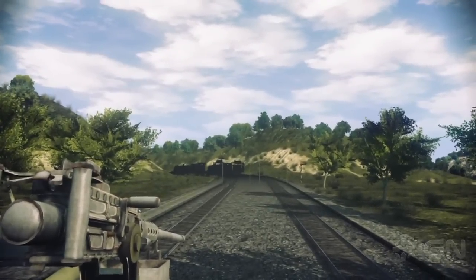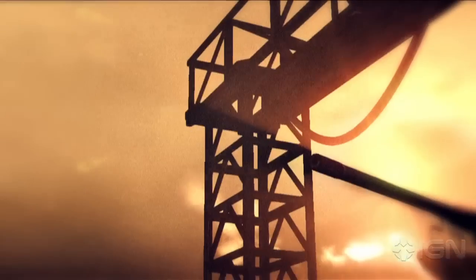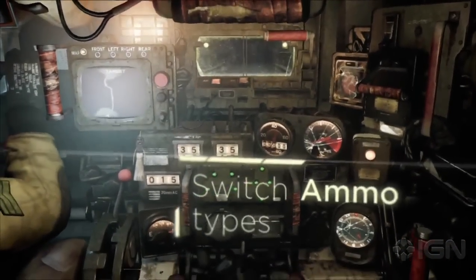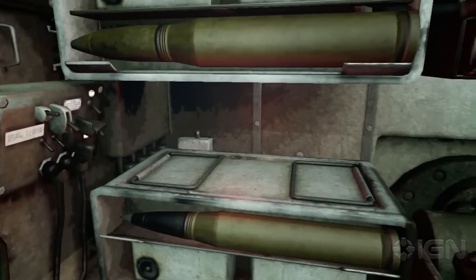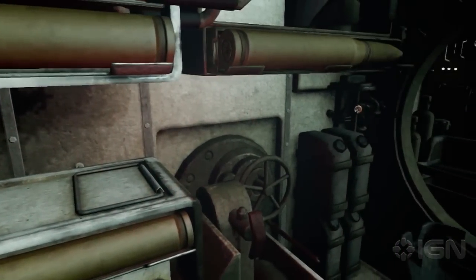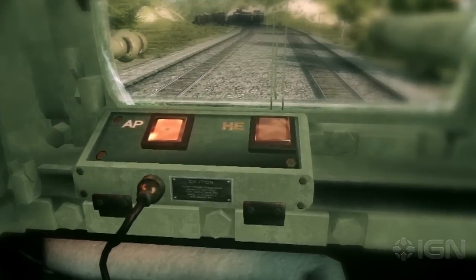Push your arms forward to take the gunner position. Now on to the heavy weapons. There are armor-penetrating shells there and high-explosive anti-tank shells beside them. Just press those buttons to arm them and you'll be able to take down enemy heavy armor.